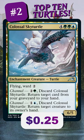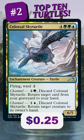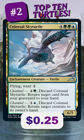Number 2 is the only turtle that flies: Colossal Sky Turtle. It's not the body we care about, it's those channel abilities. Getting something back to your hand or bouncing something adds flexibility.